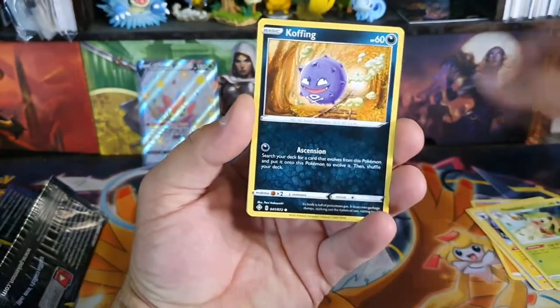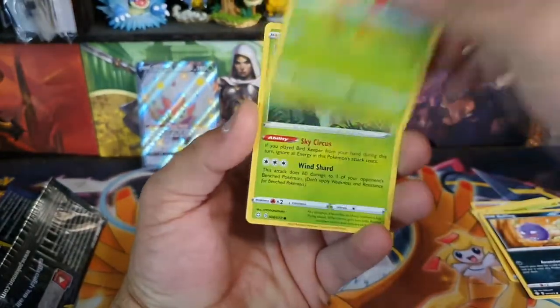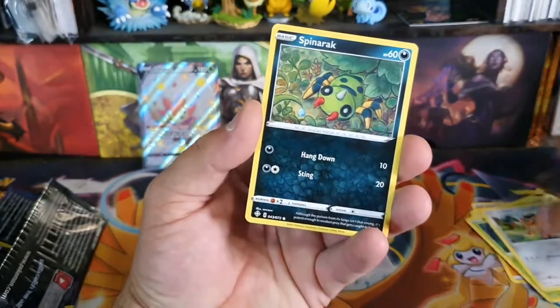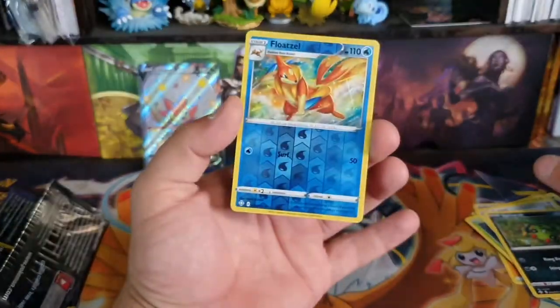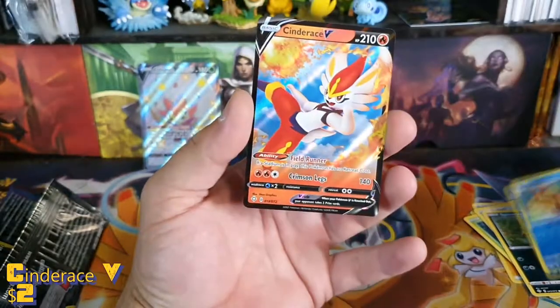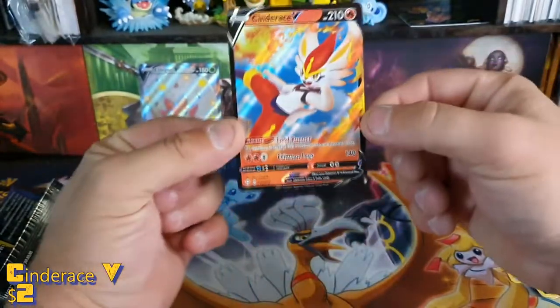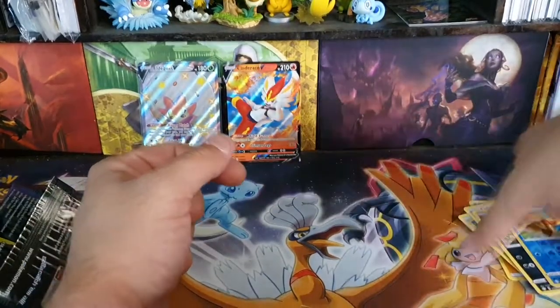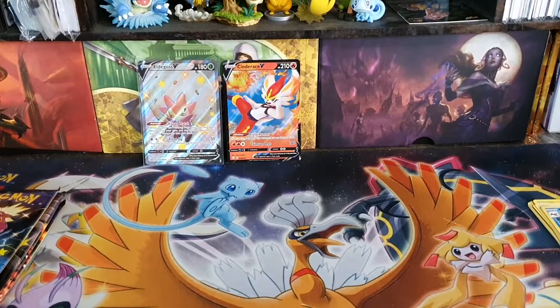Luxio, Thwacky, Koffing, Gossifleur, Rowlet — cute. I hate that evolution of the Elephants. Floatzel — there's a reverse. The rare, we have a Cinderace. I haven't been getting many V's from this set.